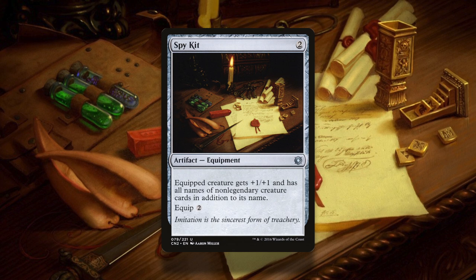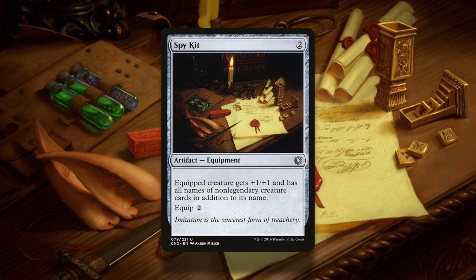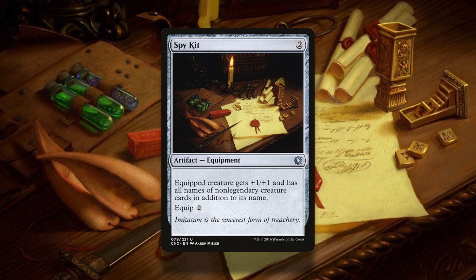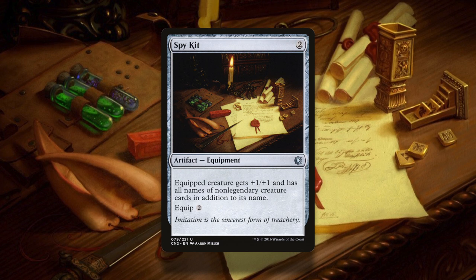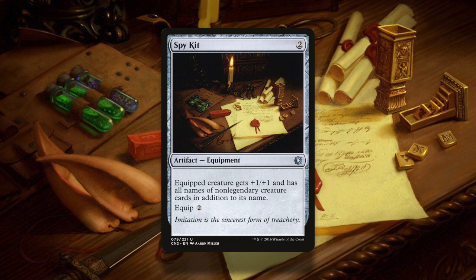Spy Kit is a 2-cost equipment that equips for 2, equipped creature gets plus 1 plus 1, and has all names of non-legendary creature cards in addition to its name. While that seems pretty weird and useless, when paired with the right card, Spy Kit can tutor any creature card in your deck, lock out players from playing creatures, and even become a one-sided board wipe. Don't believe me? Let's take a closer look.